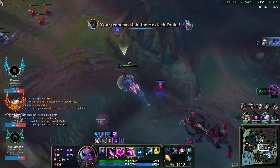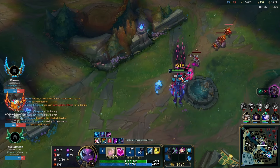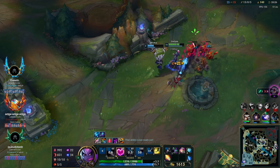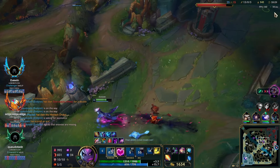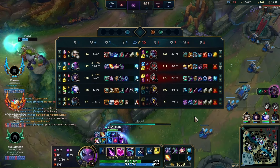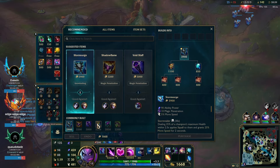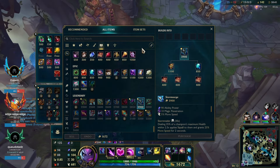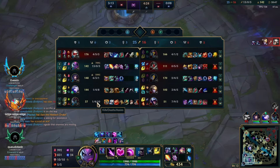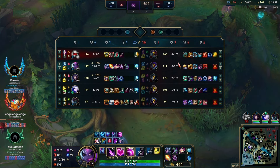We ping to get Baron because they're all dead — it should be a free Baron if we all come. We push the mid wave before going. We don't end up going Baron, unfortunately, because we didn't coordinate as a team. So we wait for our next ult and look for another pick. At 13-0 we definitely don't want to die — that would be game-losing. I do die a few times this game unfortunately, but we are definitely destroying it. The best play is to play around Camille in side lane as much as possible, get turrets, and look for picks as they try to collapse on her.